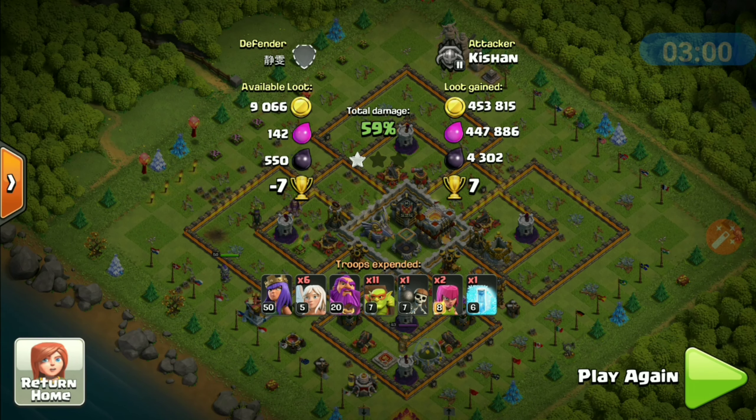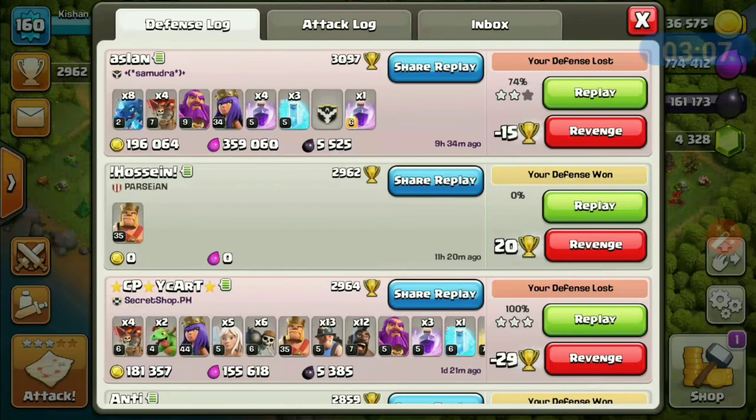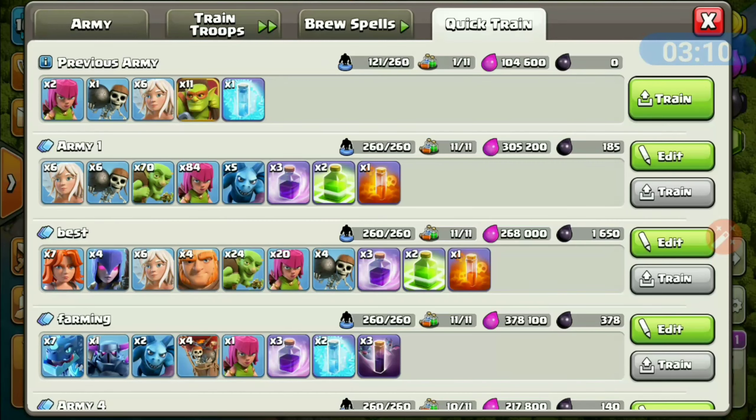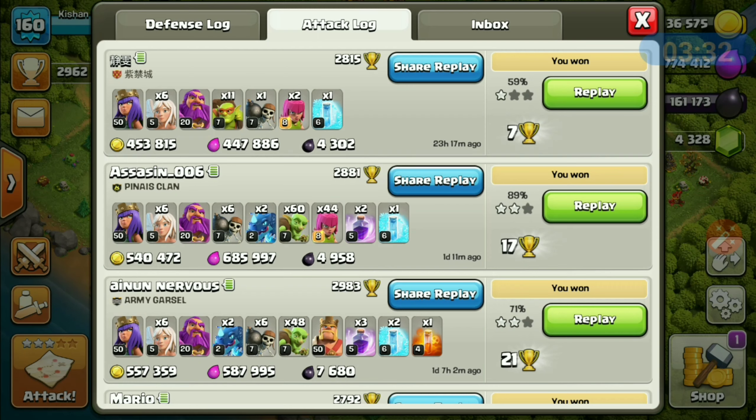This attack is all about patience. Let me show you how much I spent in elixir. There you go — one lakh four thousand six hundred, zero dark elixir, 121 troop space used. I gained four lakh forty-seven thousand eight hundred elixir and four thousand three hundred and two dark elixir. That's dope!